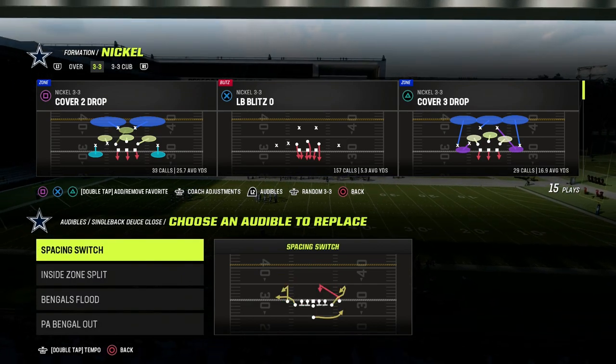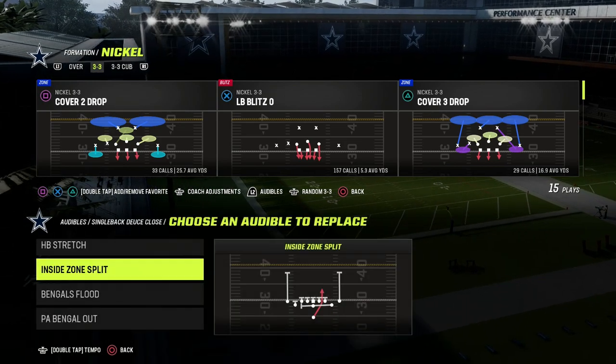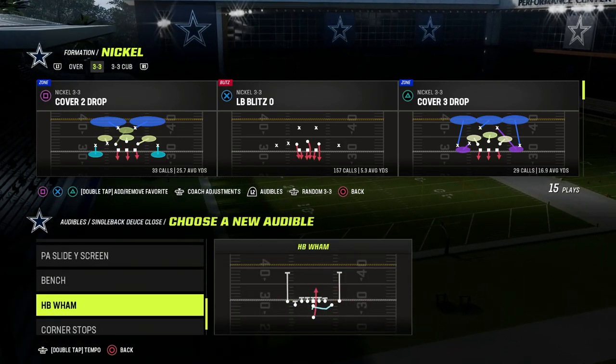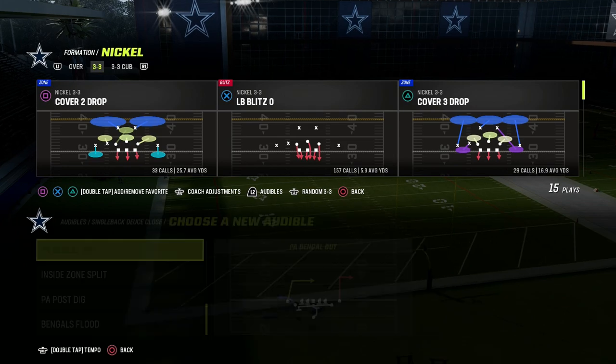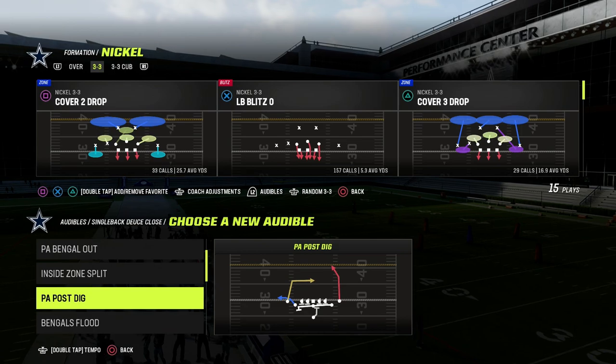You also have really good run plays: stretch and halfback wham. And if you want to put them in your audibles, P-boot slide and P-boot's dig are both great options.